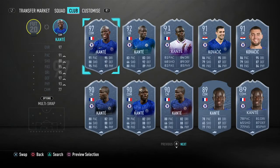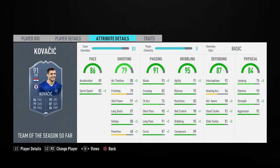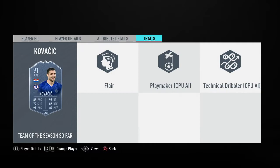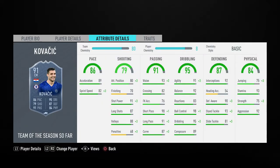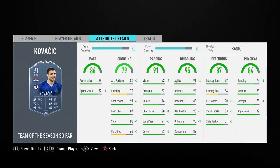At left centre mid in game we have Team of the Season Kovacic. He's high-high work rates, 5 foot 9, 4-star 4-star, 86 pace, 91 passing, 95 dribbling with 98 ball control, and the agility and balance to match. He has 87 defending but only 81 slide tackle, and 93 stamina with 92 aggression — similar stamina stats to Kante but obviously better. I'd give him a finisher to get the physical up. For 100k he's a godly card — basically better than mid-icon Hulk — and you have to get him.